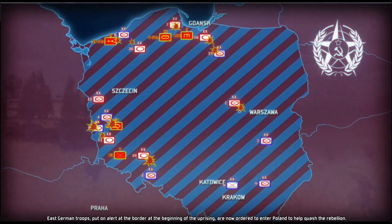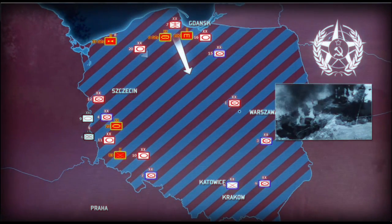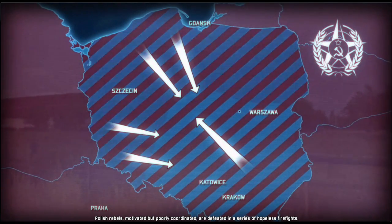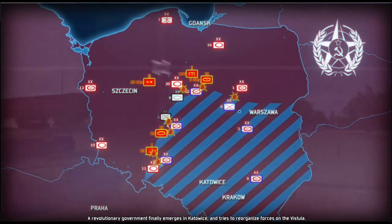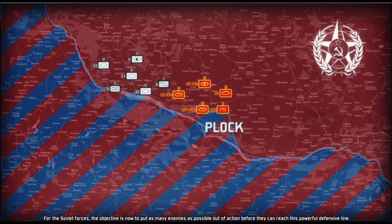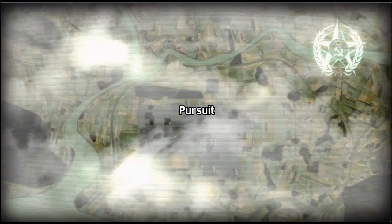East German troops put on alert at the border at the beginning of the uprising are now ordered to enter Poland to help quash the rebellion. Polish rebels, motivated but poorly coordinated, are defeated in a series of hopeless skirmishes. A revolutionary government finally emerges in Katowice, which tries to reorganize forces on the Vistula. For the Soviet forces, the objective is now to put out of action as many enemies as possible before they can reach this powerful defensive line.